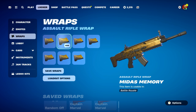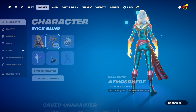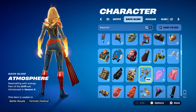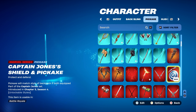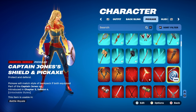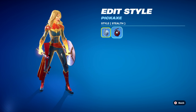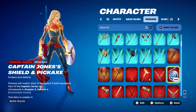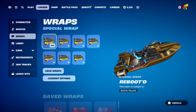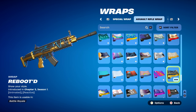Combo 10: I decided to use the Atmosphere, part of the Drift set, introduced in chapter 1, season 6 battle pass — using it mainly for the gold design. Pickaxe is Captain Jones' Shield and Pickaxe from the chapter 5, season 4 battle pass, part of the Captain Jones set. Using the standard style for the blue; if you have the stealth style unlocked you can use that for red. Weapon wrap is Rebooted, introduced in chapter 5, season 1 — a nice animated and reactive wrap that works perfectly with the gold and blue design of the skin.